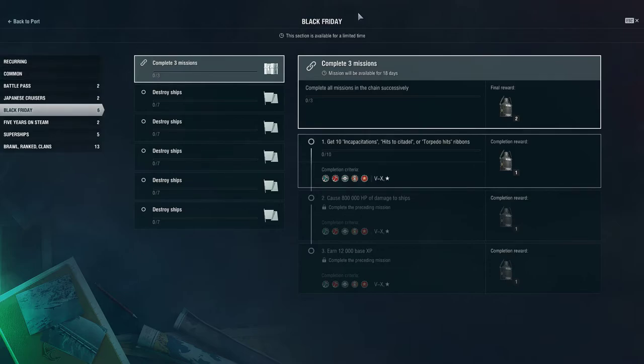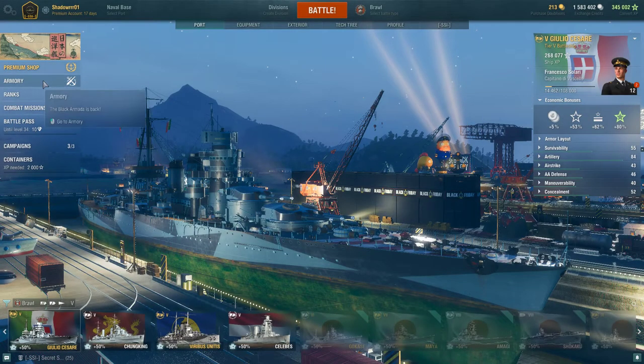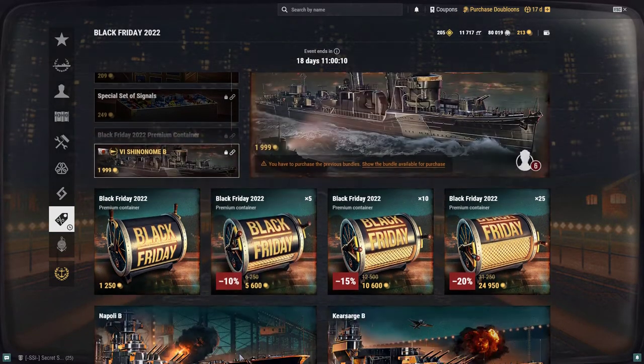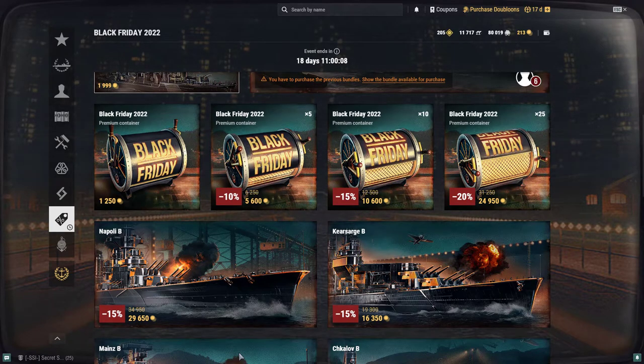Hopefully you all have better luck than I did and get a free ship. Ships are kind of expensive if you're just going to buy them outright. If you have the money — and I'm not telling you how to spend it — but those containers are 1,250 credits, so you're starting to spend some money.